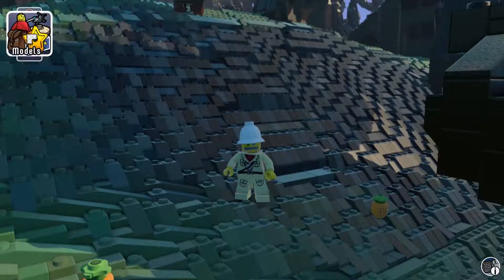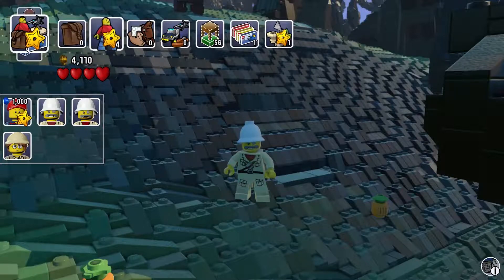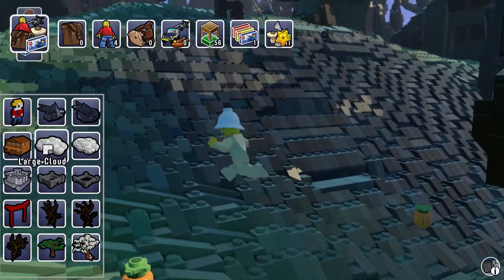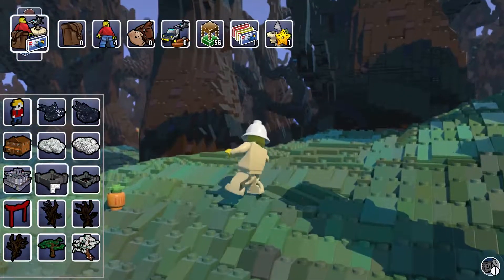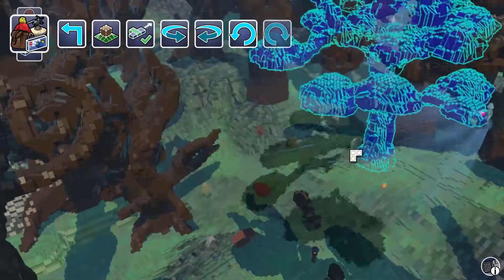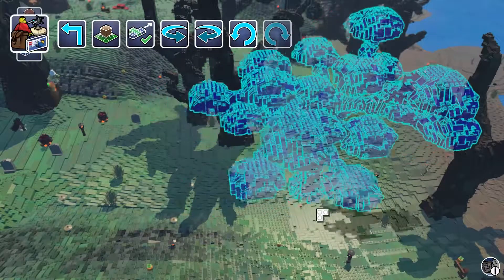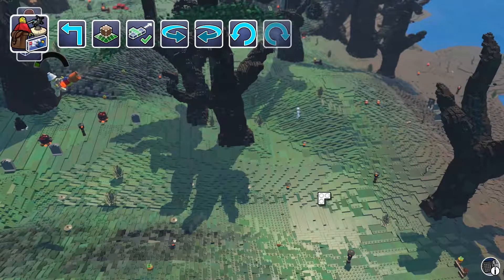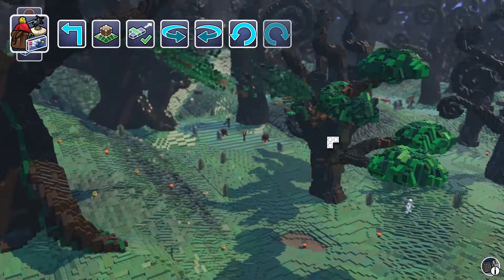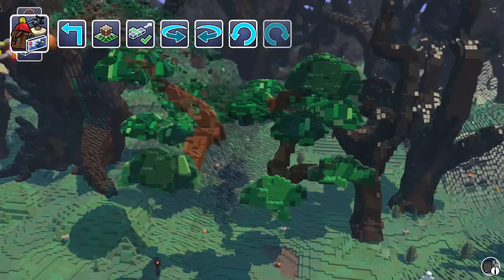What else do we have? Models. So we don't have any items, we have four characters. We have some brick builds — I guess these are like prefabricated models that you can just drop down. Like if I wanted to make a tree, I suppose I could just plant this anywhere. That's a really cool effect — it's like coming right out of his LEGO gun.